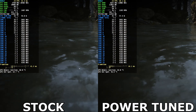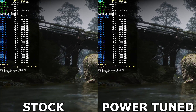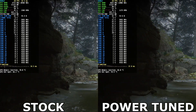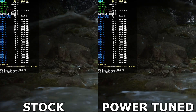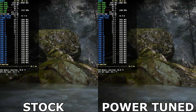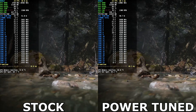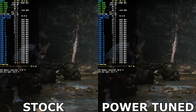Next, we'll take a look at Black Myth: Wukong, a new title making the rounds for good reasons — excellent action, fun bosses, and gorgeous visuals. We're running at 4K with high settings and path tracing, no upscaling or frame generation, to keep it GPU-bound and focused on power consumption. On the left with stock settings, the 4090 runs at around 430 watts of power. On the right with our tweaks, we're easily seeing a difference of around 100 watts for the same performance — highlighting that this level of performance could have been achieved without redlining the hardware.